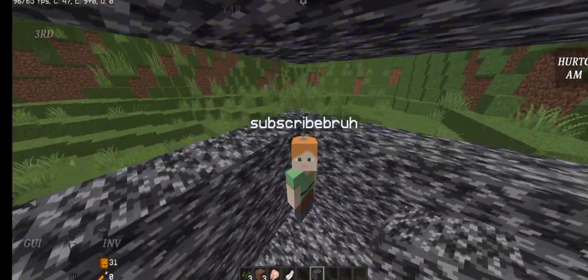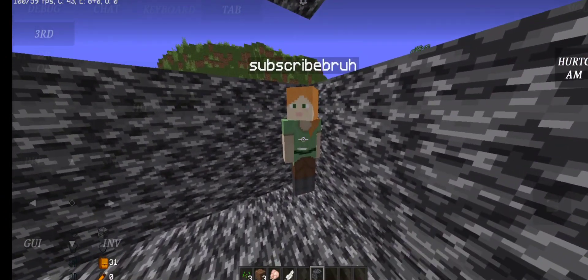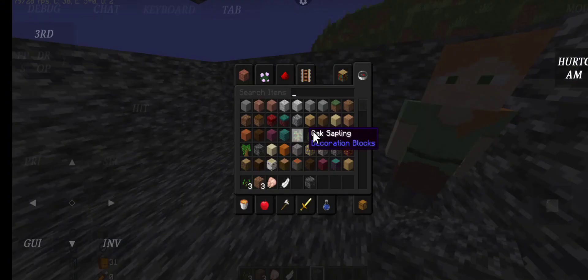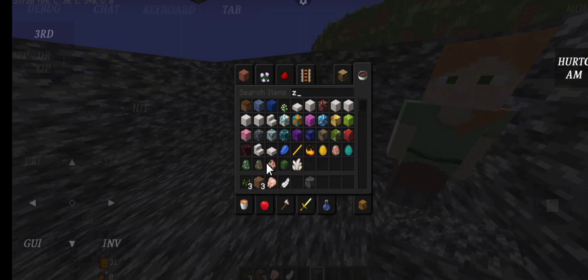Then there remains a situation — it gets worse. The enemy can be banned. I will write your inventory here. I will take a zombie anvil.